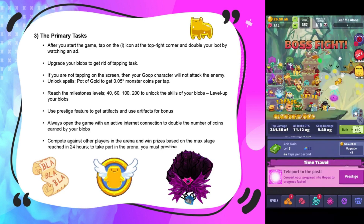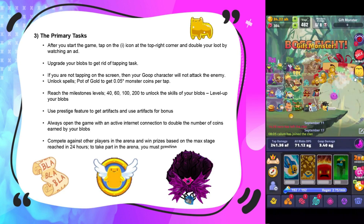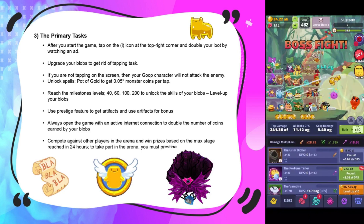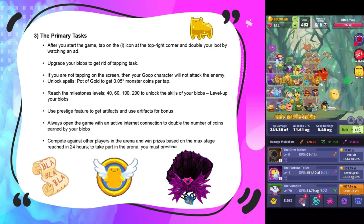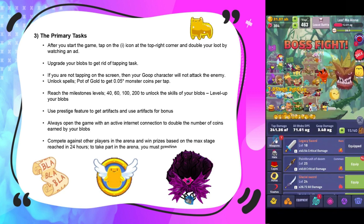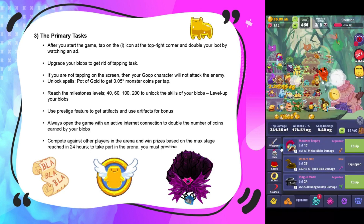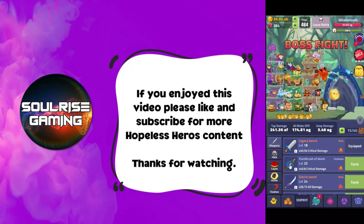Use the prestige feature to get artifacts and use artifacts for bonuses. Always open the game with an active internet connection to double the number of coins. Complete against other players in the arena to win prizes based on your max stage reached in 24 hours. To take part in the arena you must prestige. I'd always recommend logging in and activating arena even if you don't have time to play — at least you'll get some rewards.